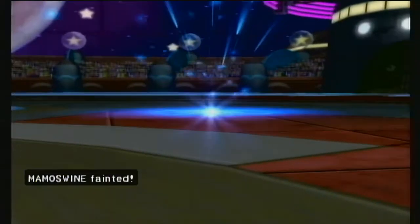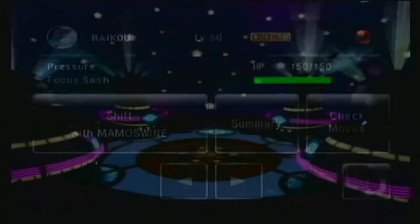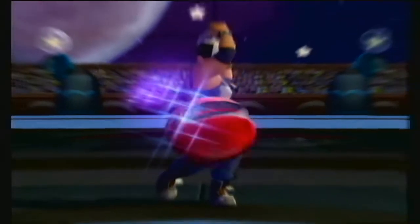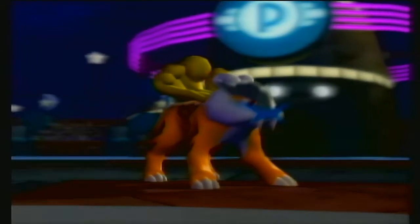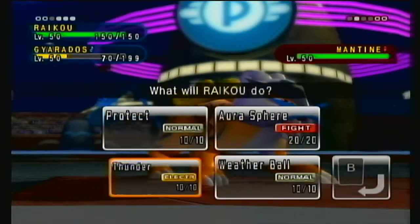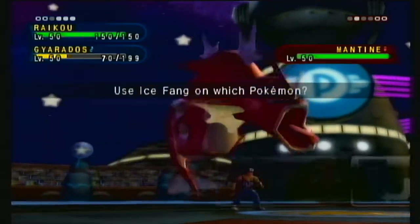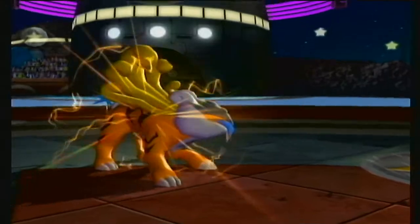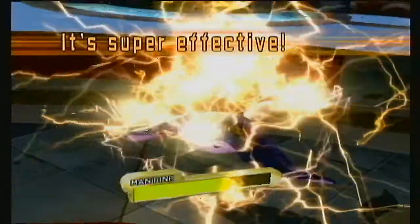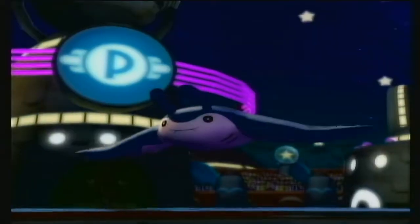We'll swap in Raikou — we should be able to finish this off. Our shiny Raikou! Thunder on Mantine and Ice Fang on Mantine. Did we miss or was it a berry? Berry, okay. Should still be able to take it out. Yep, there we go! One battle down, three to go. Overall pretty efficient — two critical hits from them, they got one knockout.